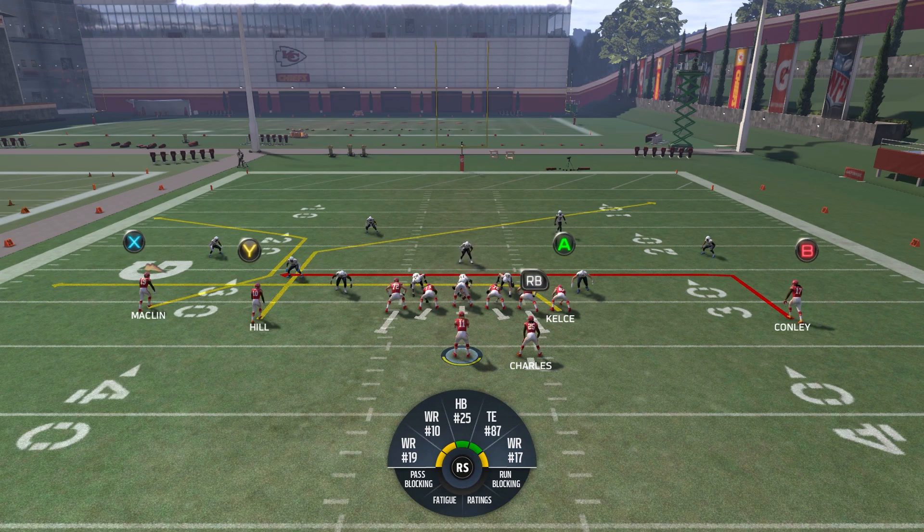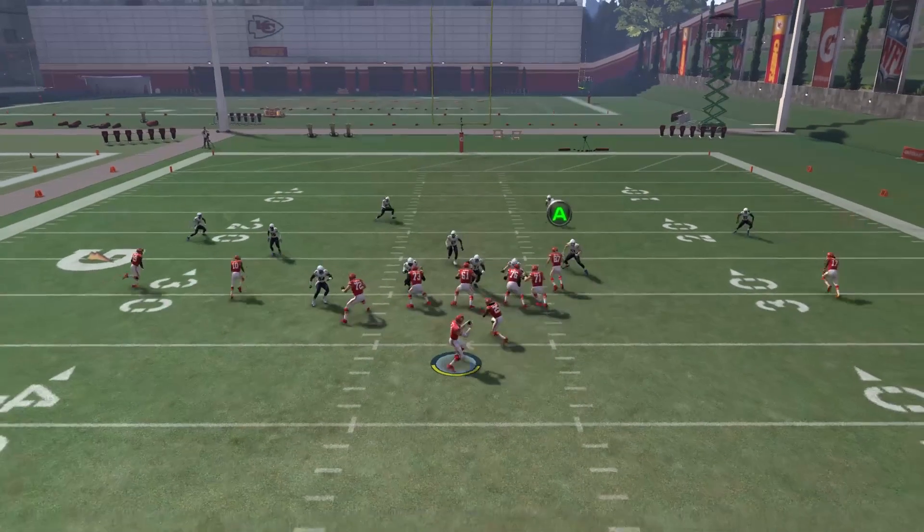Most of the time our first read is going to be the C route, which is X. The only time X will not be open is when they're in a cover two sink type deal. The way you'll be able to tell it's a cover two sink is if the cornerback on X kind of squats and reads the quarterback's eyes the whole time — he doesn't turn his back, he just keeps his body towards the quarterback at all times. That's when you're not going to throw it; you're going to dump it down to your drag route.